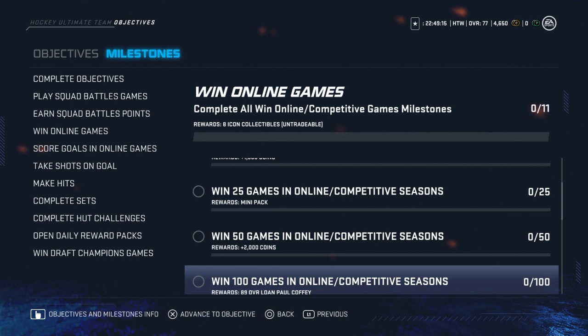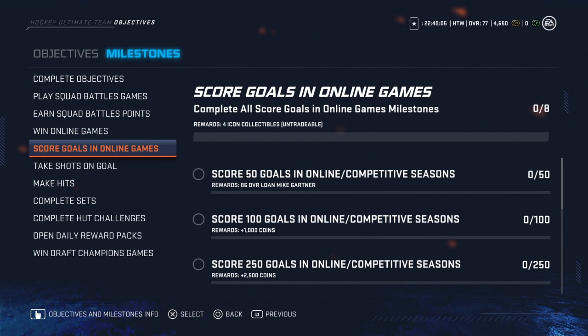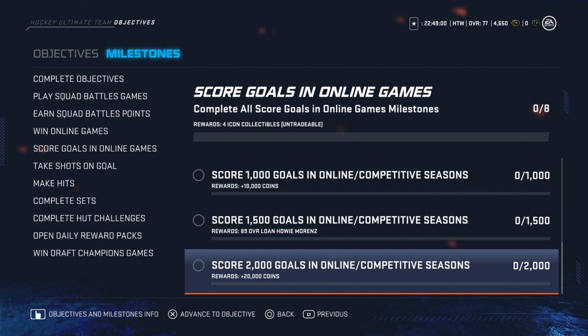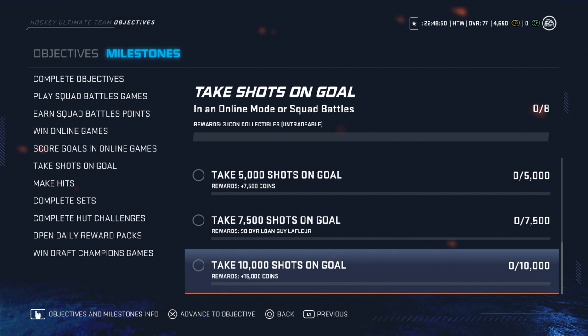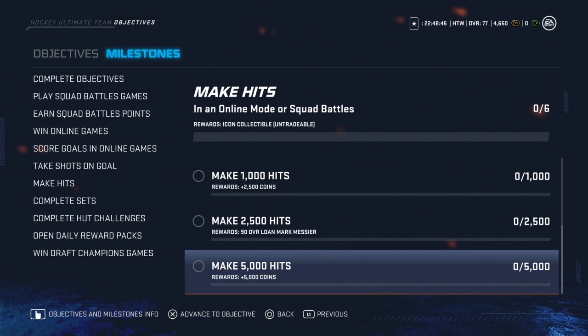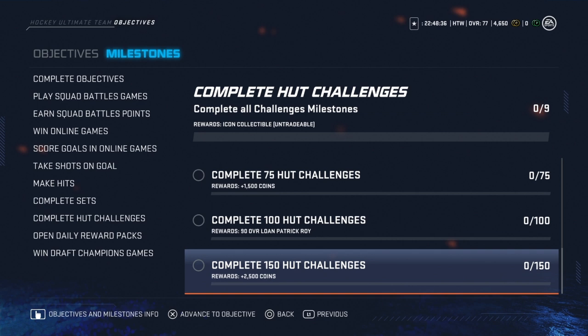Now we get to the fun stuff — win online games, eight icon collectibles — that's awesome. These icon collectibles are going to be very, very useful. Mini pack, 1,000 coins, 2,000 coins, Paul Coffey loan, an initial players pack, 30,000 coins, no loan legend. Score goals in online games: you get four icon collectibles, working your way down — it's all loans. You get Marcus Naslund, Joe Sakic, Marcel Dionne — some great names. Lots of coins to be earned in HUT just by completing these milestones.